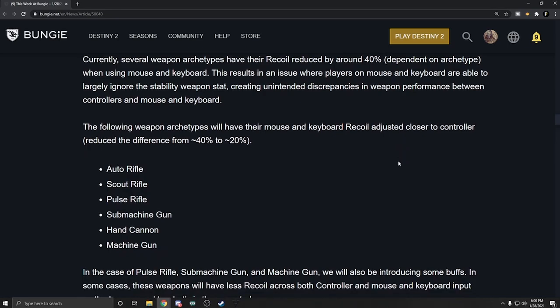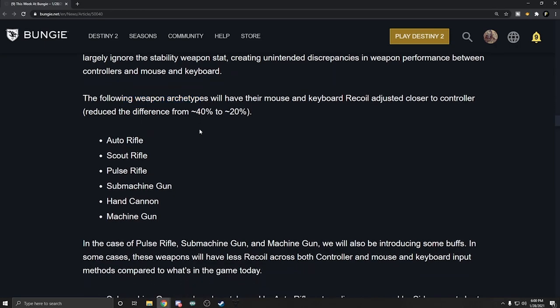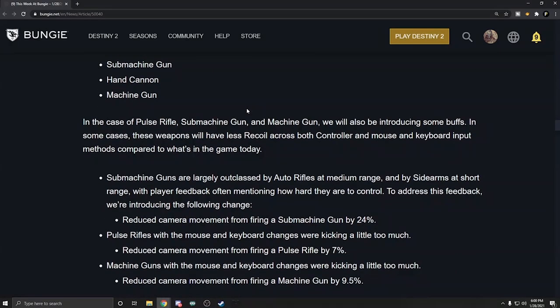I thought they were going to go the other way — make it so controller has less recoil to bring it closer to M&K. They went the other direction. Holy cow. The following weapon archetypes will have their mouse and keyboard recoil adjusted closer to controller: auto rifles, scout rifles, pulse rifles, SMGs, hand cannons, and machine guns. If you play on M&K, get ready for the recoil.